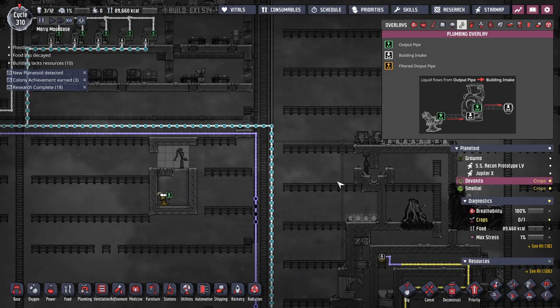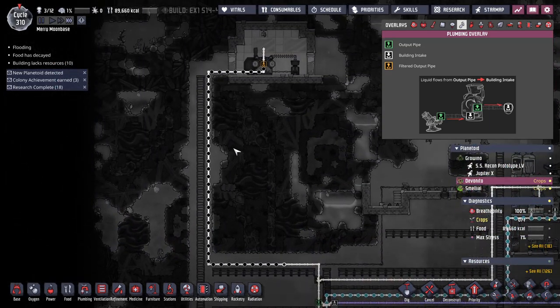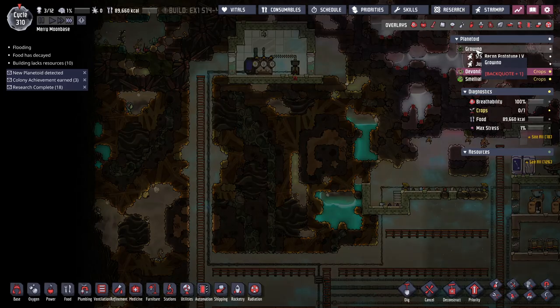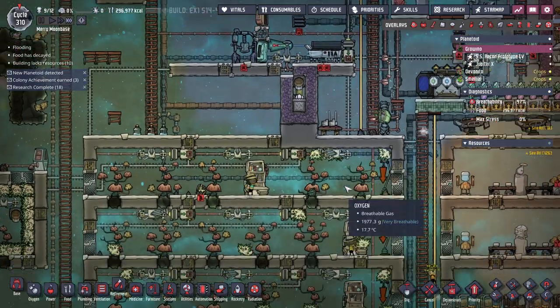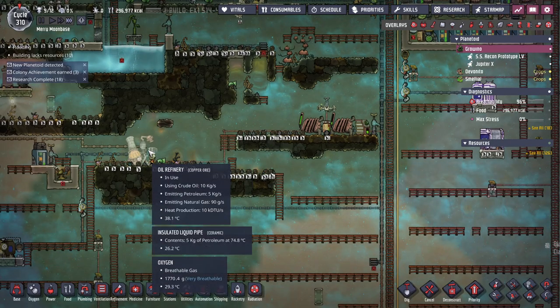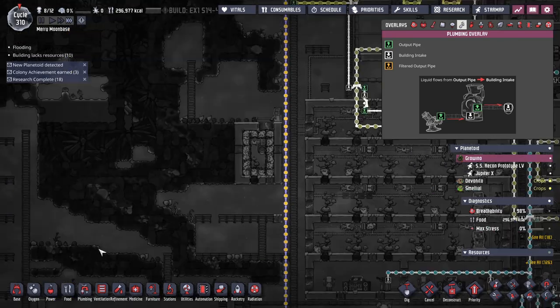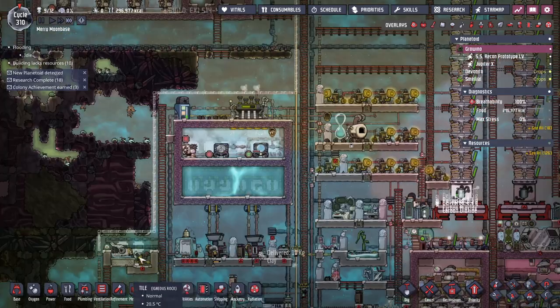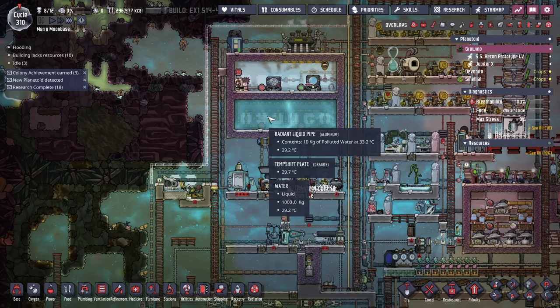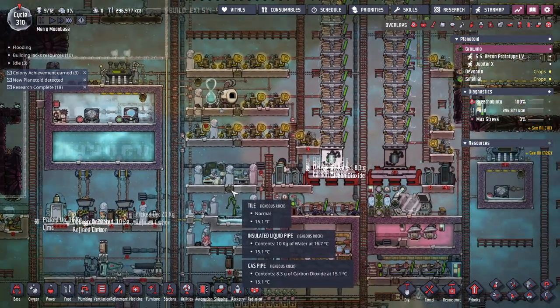I can just pump the oil like I was doing before and run it through the oil refinery. Who cares, I don't need it to do much — I just need plastic. So I am now making plastic. That's idiot thing number one. Now I can do space research and keep moving.